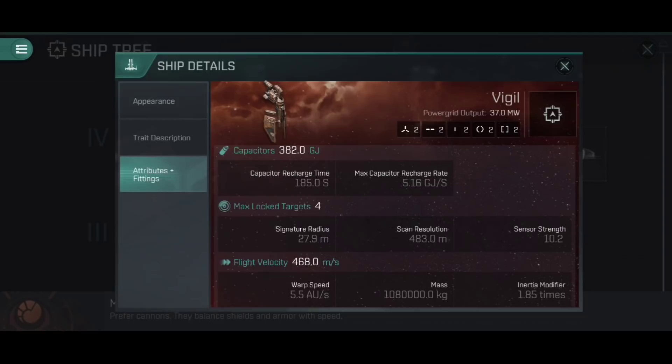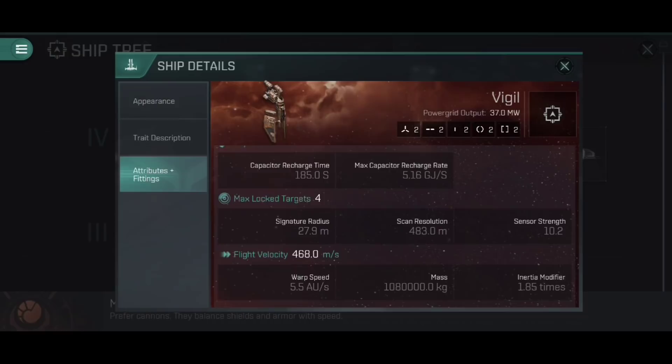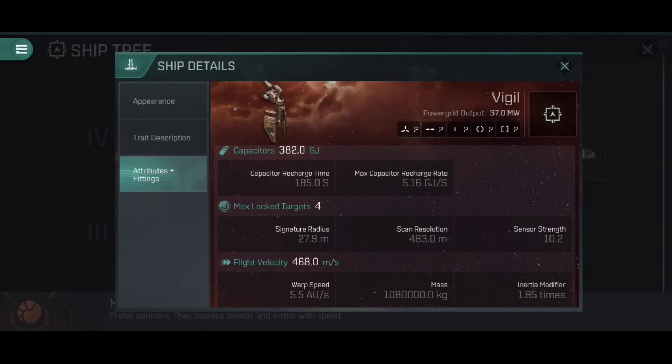A scan resolution of 483 millimeters is okay for a frigate — on the middling to lower end of things, but good enough for what it needs. You're not going to be using the Vigil as a gate camp tackle ship anytime soon. Warp speed of 5.5 AU per second lets you get where you need to pretty quickly — about 11 AU per second moving through high-sec and very fast through low-sec, which is useful for encounter running. The mass is fairly low at 1.08 million kilograms, but it does have a high inertia modifier of 1.85 times, making it somewhat cumbersome for a Minmatar ship. That means you're not going to maintain a very tight orbit without rigging for it, which is something we can look into.